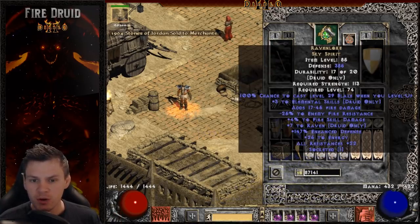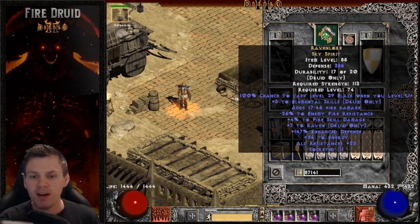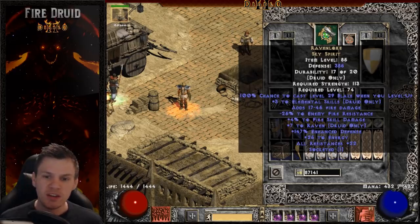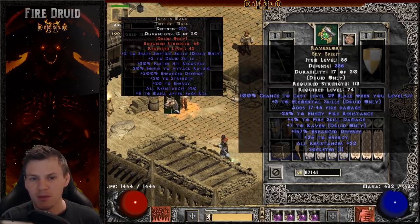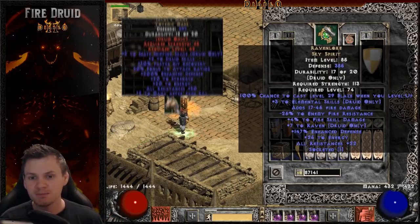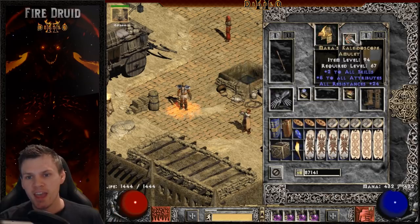For the helmet I'm using a Fire Faceted Ravenlore — mine has minus 20 fire res, 22 to all resistances, and three elemental skills. I put a minus 5 plus 4 Fire Facet in it for maximizing fire damage. In my opinion this is the top tier helmet, hands down, purely because of the minus 25 fire resistance on enemies. A 5 to Fissure or 5 to Armageddon rare pelt wouldn't come close. As an alternative you could use a Jalal's with a Fire Facet, but if you have the wealth to build Phoenix or Infinity, you should have a Ravenlore.